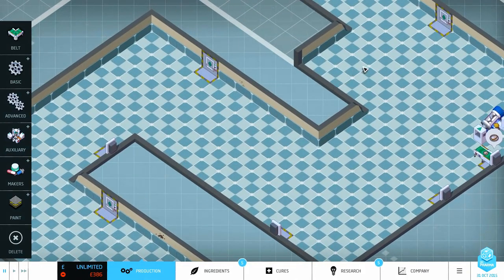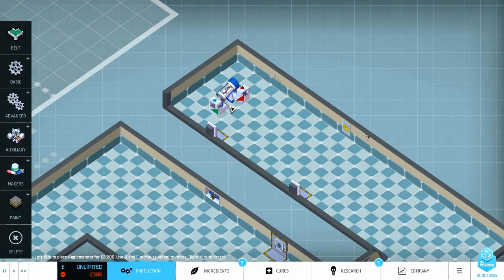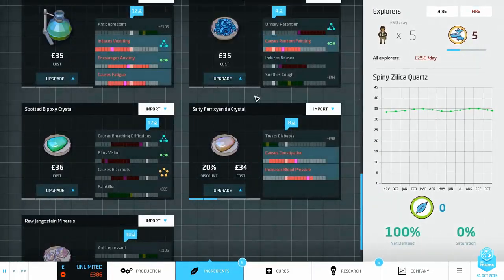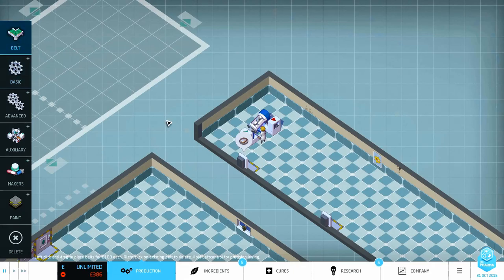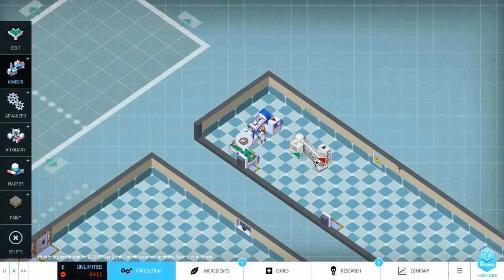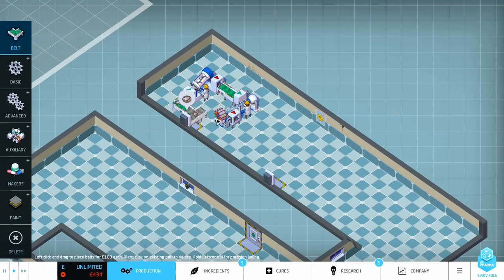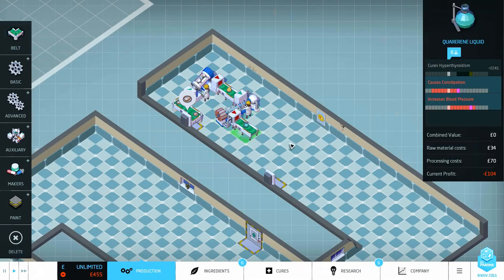I'll sort of try and run it around — let's buy the entire factory floor. I'll move this import over to that side, start at this end with a belt coming out and into there, press play, and follow it as we go through. First it goes through there, then it needs to go through an ionizer for the next part. We drop down an ionizer, run through that bit, take a belt straight out — we've now got the cure for hyperthyroidism.